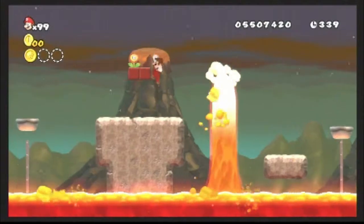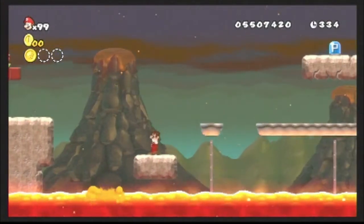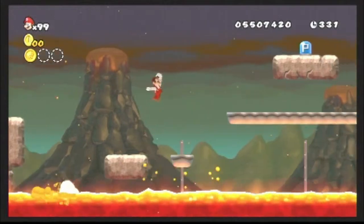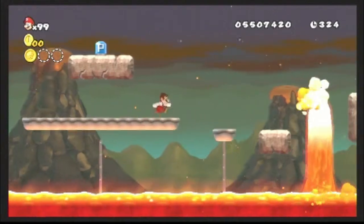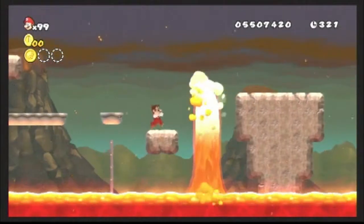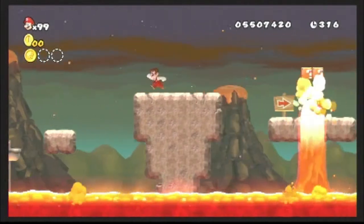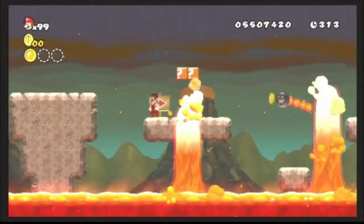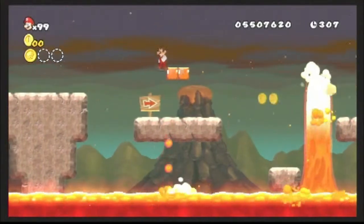And the thing about this world — you really want to be careful when going through these stages, because World 9 does not contain any checkpoints at all. So if you die, it's back to the start. Holy crap, how did I not die? I was practically in the lava right there. I'm not going to complain, obviously, but seriously, I'm kind of shocked that I didn't die right there.